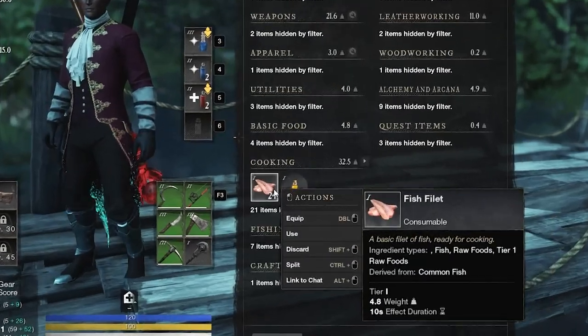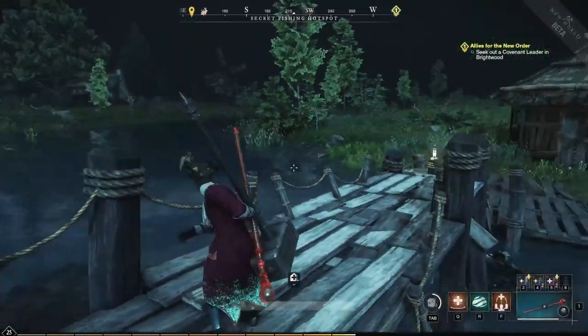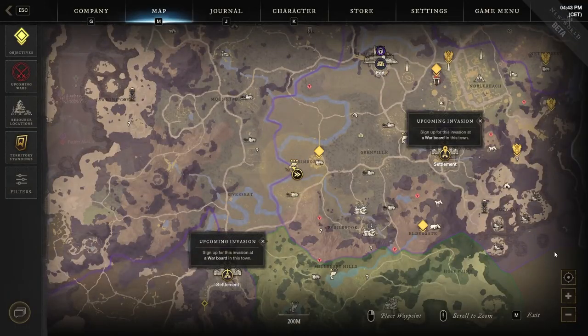After you've done this, you will see you will have a bunch of fish fillet and you'll have some fish oil in your inventory as well. If you are struggling, you can go to the top of your inventory and search for fish to see it like this.